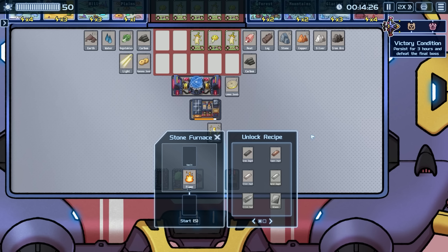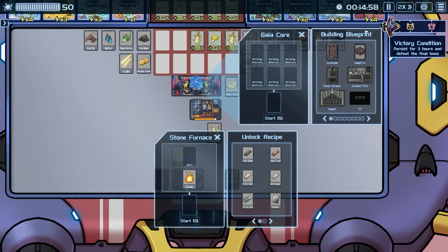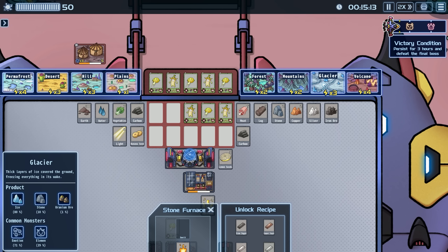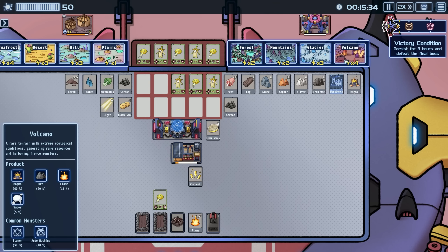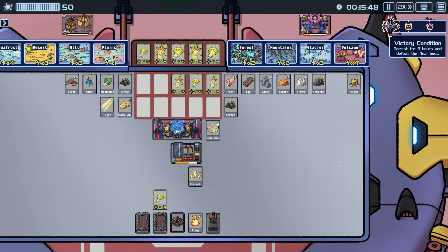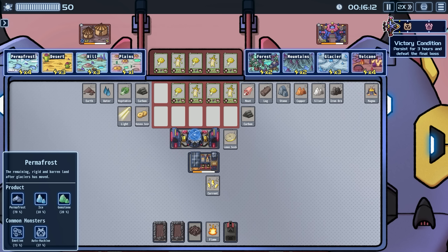There's our smelter — smelters can make iron, copper, and silver. We also have an element pile: extract basic elements from natural materials. We need magma, stone, permafrost, and ice. Magma would be from the volcano, ice from the glacier, and permafrost from there. We still need more power — there should be a way to upgrade. Let's hit the volcano — it allows the basic auto machine to perform simple self-replication. I don't know what that is but it sounds amazing!